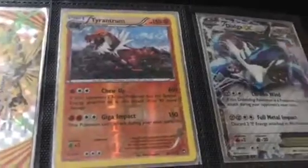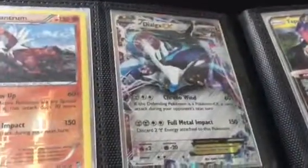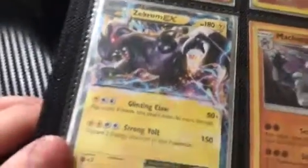Moving to the second page — by the way, I have about 51 EX, Break, GX, and Mega cards. Ho-Oh Break — not much to it, I like the damage but not the artwork. Tyrantrum again, had to have it. Dialga EX — you kind of think part of it is a face, and then you see this card is kind of confusing. My Zekrom EX — I love this card.